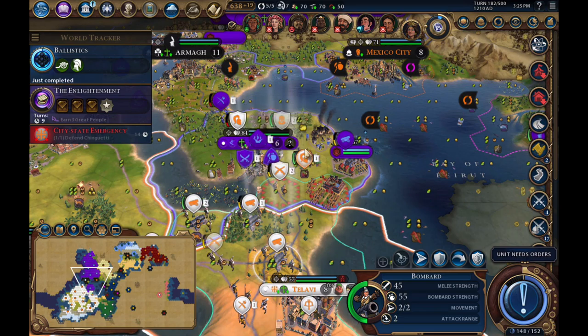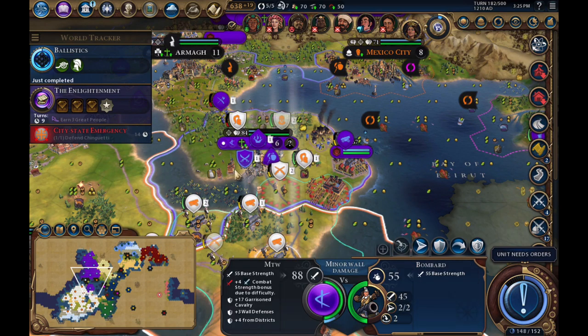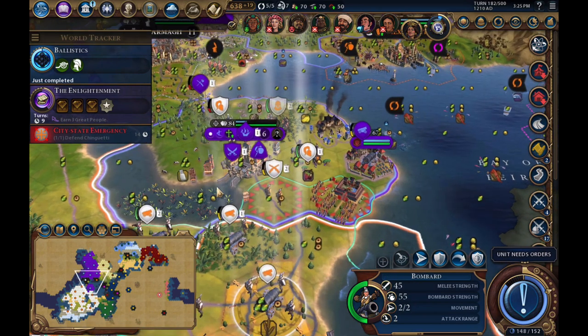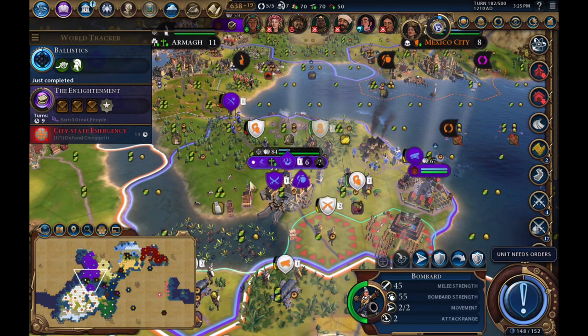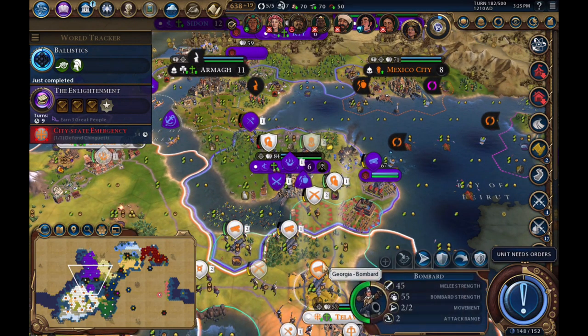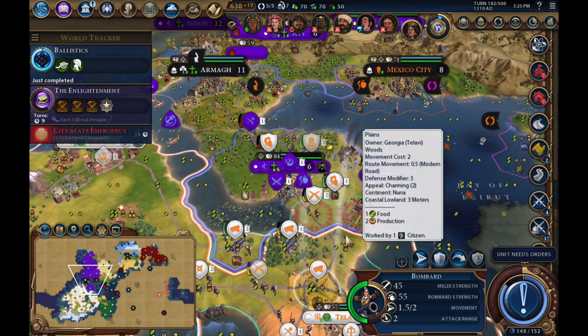I start laying siege to it. They have better units than me because I don't have nationalism yet — they're coming in with this guy to break my siege down. But I'm about to take these walls out so I feel pretty good, especially since I have a third bombard on the way.